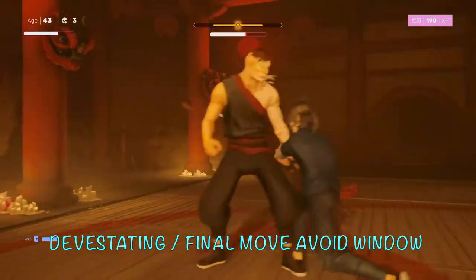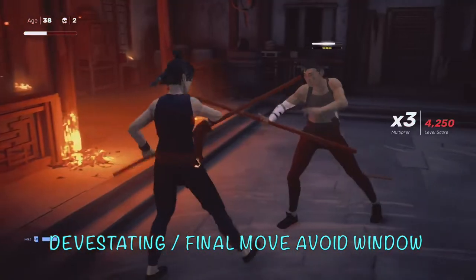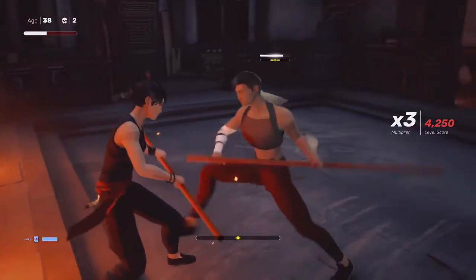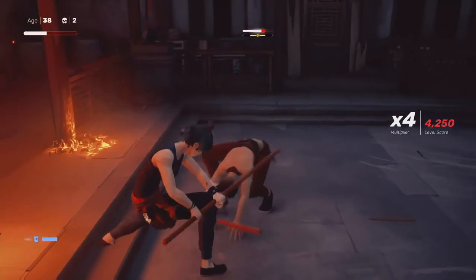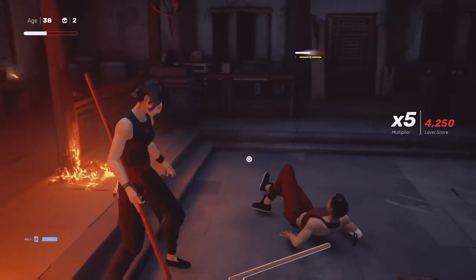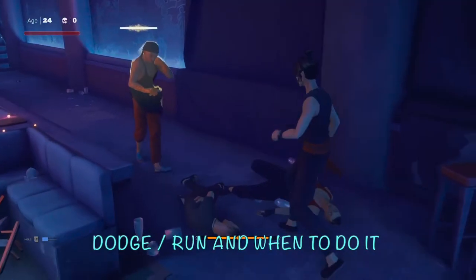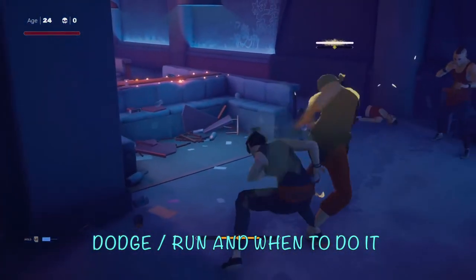When you avoid at the right time — typically at the end of a combo or against a big devastating move — time slows down and a vulnerability window opens where the fighter you're up against is unguarded. You just get to take them down and get a couple moves or a combo in. Know their patterns and combos so you can figure out what's coming and get the avoid right; then that window opens and you can punish them. Sometimes you can avoid and punish mid-combo, but I find it's easier to wait until that last, typically devastating, move.